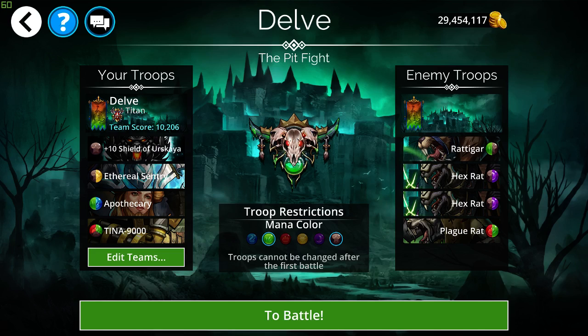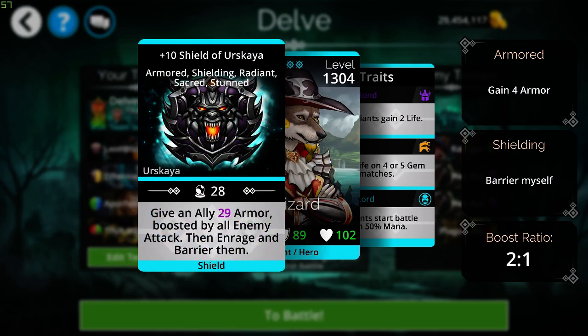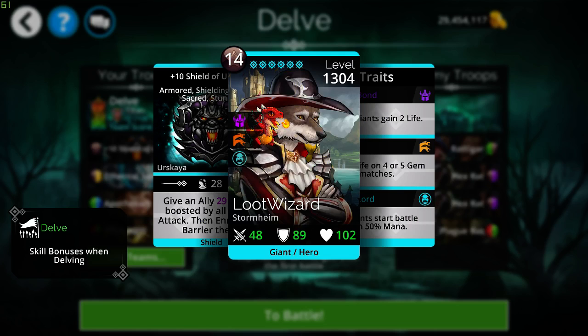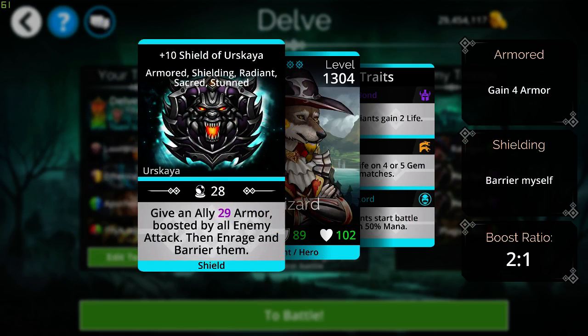I have a team here that I'm going to try. I've died a few times already without defeating the boss room, but so far this is the team that's given me the best success. I'm using the Titan Hero class for Rock Solid, and I'm using the Weapon from the Sentinel class, which is the Shield of Verskaia, and it gives an ally 29 armor boosted by all enemy attack.